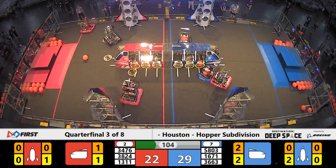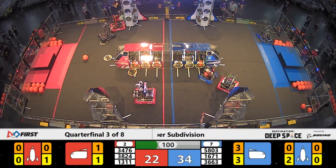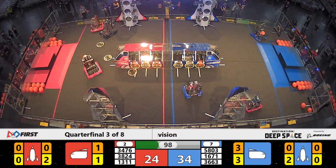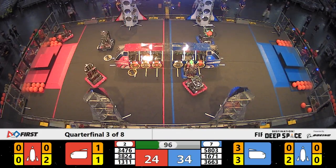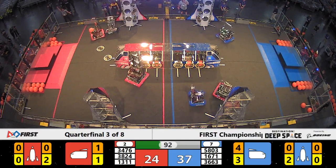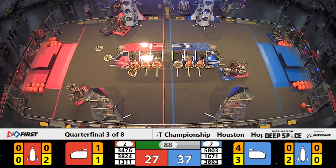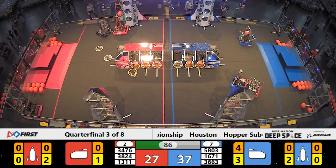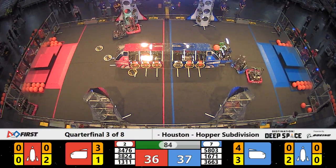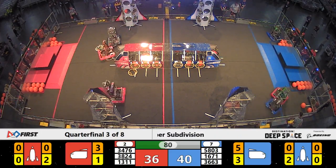Blue Alliance is still currently leading. CPR is placing more cargo successfully in that Blue Alliance cargo ship. Defense is now coming in from the Red Alliance, trying to block the other Blue Alliance machine from scoring. Rohoctex on Red is blocking out Apex Robotics from getting over to their loading zone.